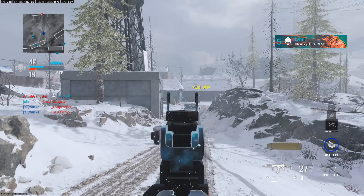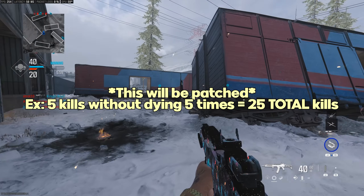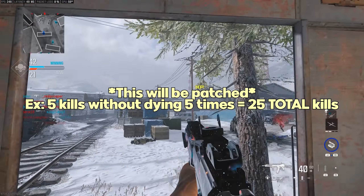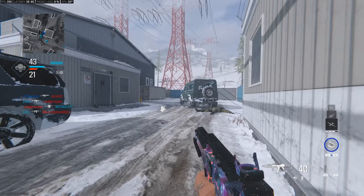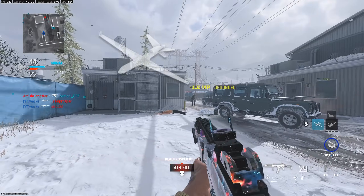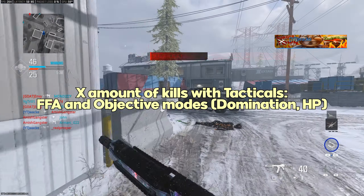Currently, the 'X kills without dying' challenges — mainly five kills without dying a certain number of times — are bugged in a helpful way. Instead of needing five kills without dying five times, you only need the total number of kills. For example, if the challenge is five kills without dying five times (25 total), you just need to get 25 kills — you can die in between and the challenge will still track.